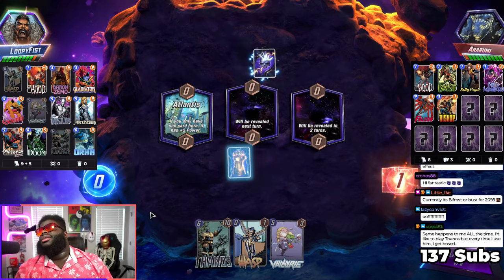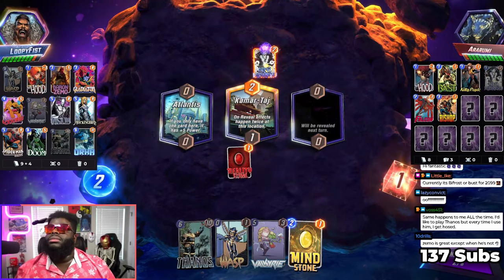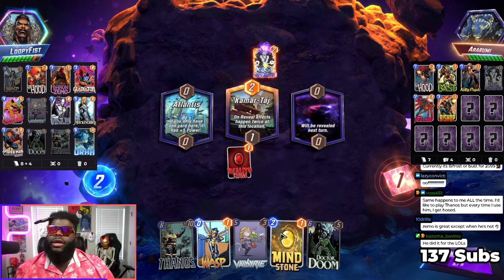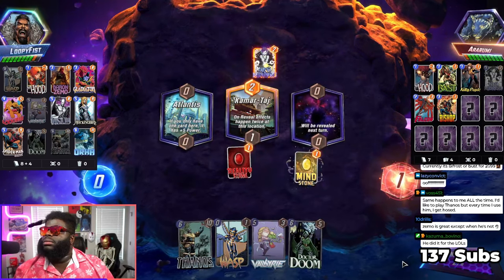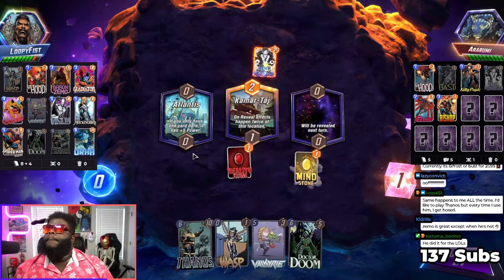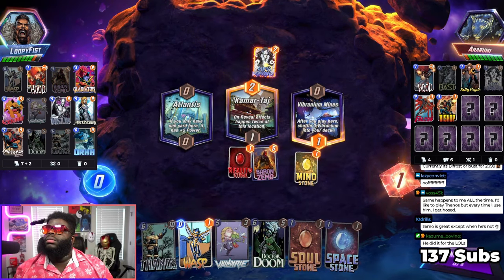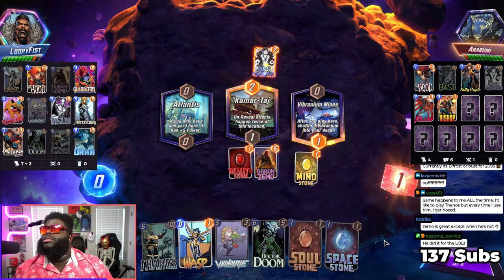I could potentially save Atlantis for Orca — I'm just saying I could, could be a thing. I feel a lot better about playing it now. I'll fill this side up if I do that right now. Do I want to do that? Oh, I can always use a Space Stone to pull them out.